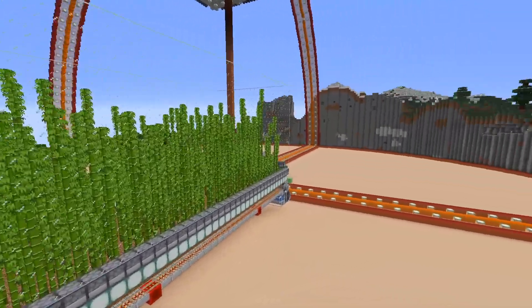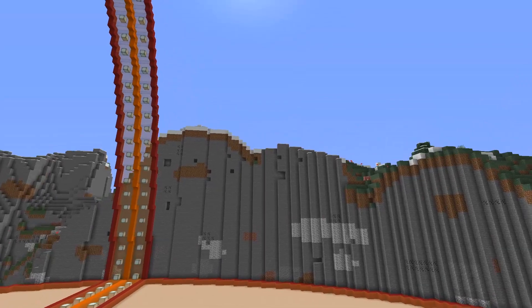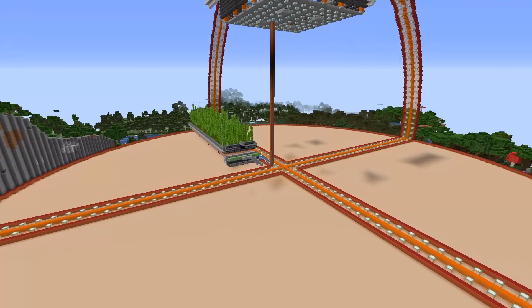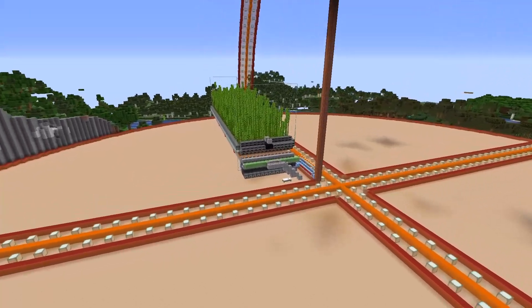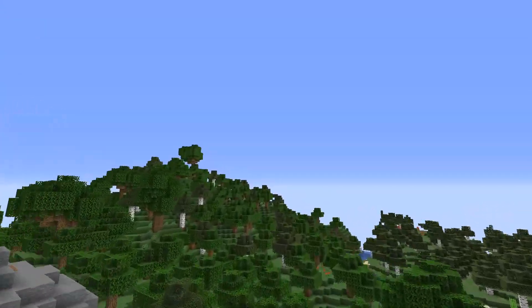This is not all of the farm — my intention is to have another one right here on this side, because later on I'm going to be using bamboo as fuel for a super smelter. I want to make sure we have plenty of backup reserves to fuel that, because it will eat through the bamboo. But this is looking fantastic.